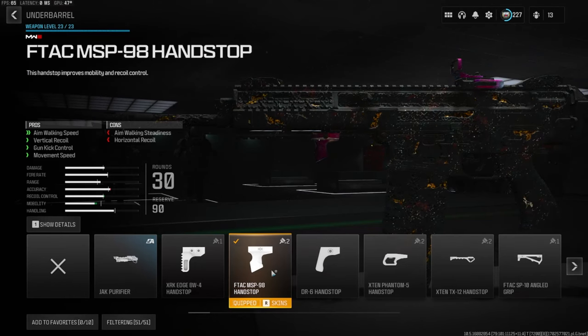Over on the underbarrel we're going to be going with the F-TAC MSP 98 hand stop. This gives us aim walking speed, vertical recoil control, gun kick control, and movement speed. You lose a little bit of aim walking steadiness and horizontal recoil control.